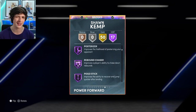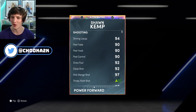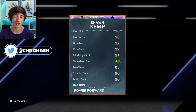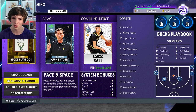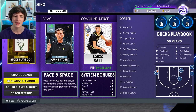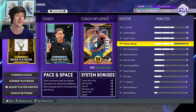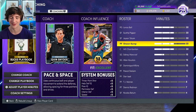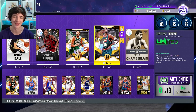So this card, hopefully, doesn't have some crazy wacky dunk animations, but the shoe is definitely going to help. The coach is Quinn Snyder, so he might potentially get a three-ball boost. Sean Kemp gets a plus five three-ball with Quinn Snyder. You can see the other boosts there — speed, interior defence and perimeter defence. So Quinn Snyder definitely helps out Sean Kemp in this situation.